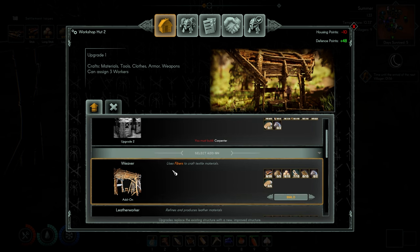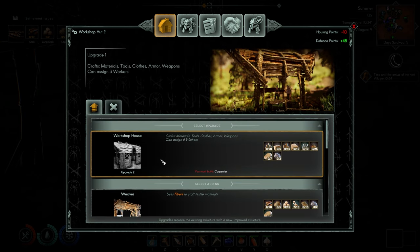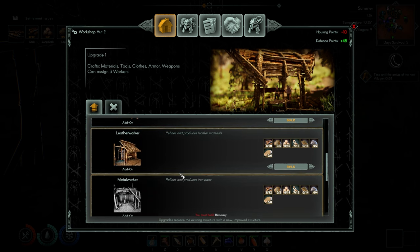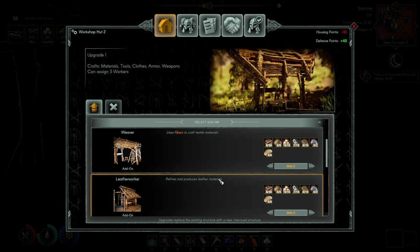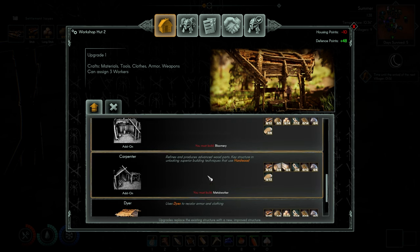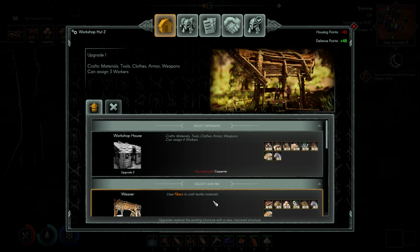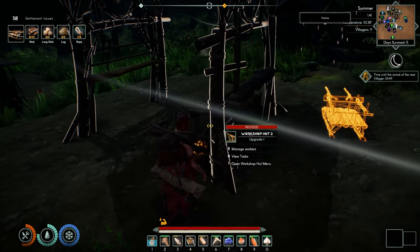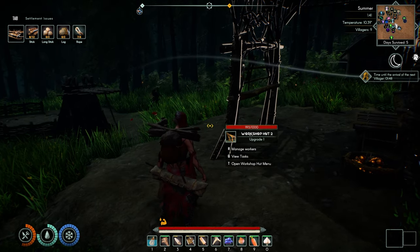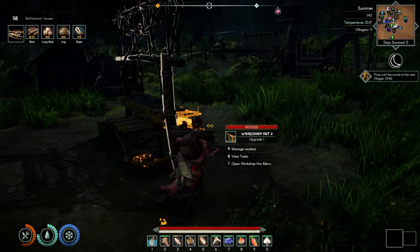I came in here to see what they had. It says weaver — dire carpenter. Look at that: must build a metal worker. Where's metal worker? Must build bloomerie. So we start with a workshop, and then we turn it into a specialty workshop. Okay, that makes a lot of sense, actually.